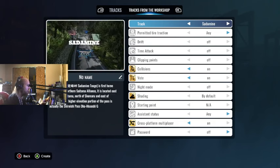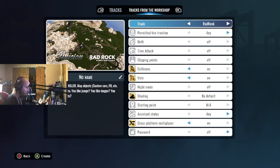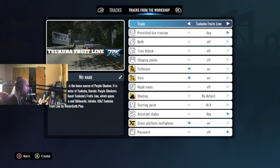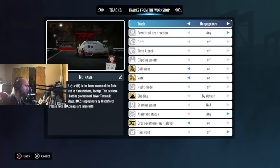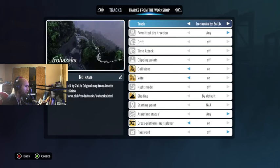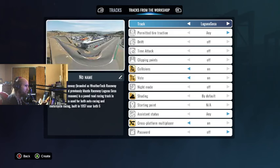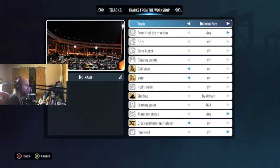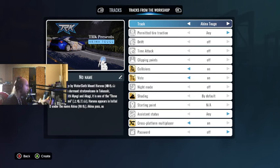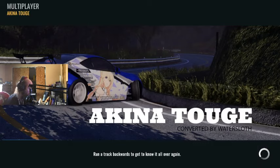To start things off I think we are going to hit up — granted I don't have all the tracks yet — but one of the tracks I am going to hit up is one of the ones that I first started out on, which is actually the one where I learned how to drift. Let's see if I have it in here. Alright, yeah, here we go — right here: Mount Akina.